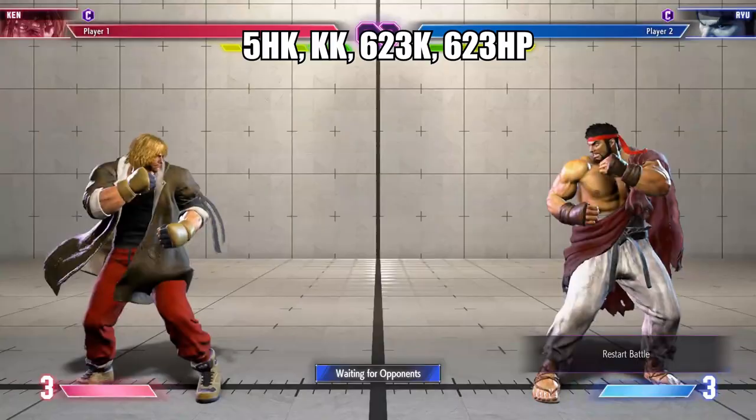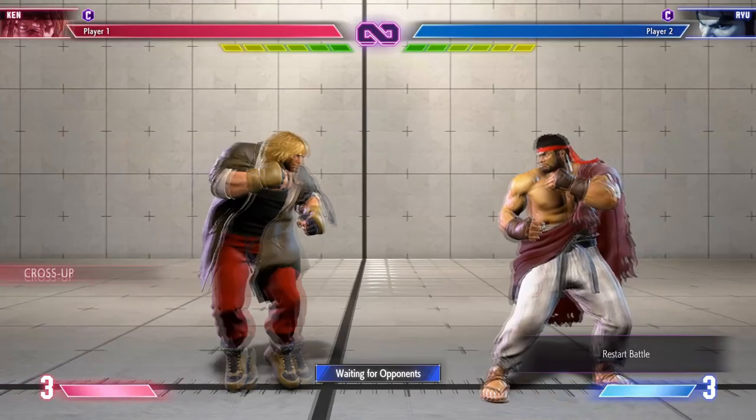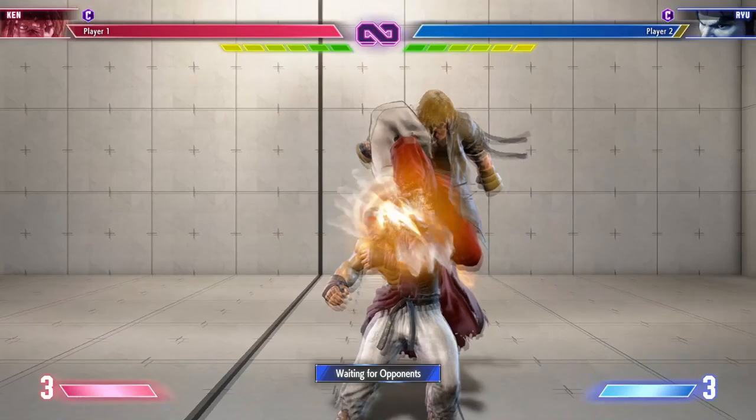Cancel into Quick Dash to force a Strike Throw mix-up. Stand Heavy Kick is a mid poke — on Punish Counter you get a Quick Dash finisher. Jumping Medium Kick and Jumping Light Kick are great jump-ins that cross up.